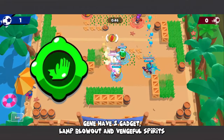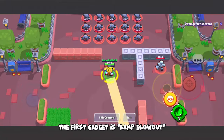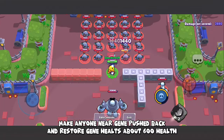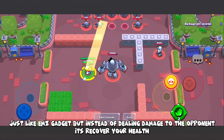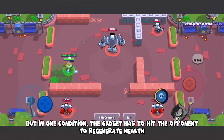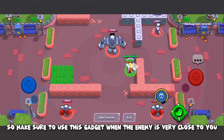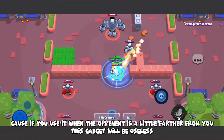Jean has 2 gadgets: Lamp Blowout and Vengeful Spirits. The first gadget, Lamp Blowout, pushes back anyone near Jean and restores about 600 health. It's similar to a knockback gadget, but instead of dealing damage it recovers your health — however, the gadget must hit the opponent to regenerate health. So make sure to use this gadget when the enemy is very close to you, otherwise it will be useless.